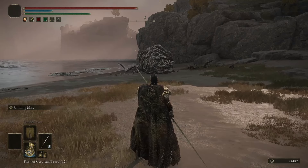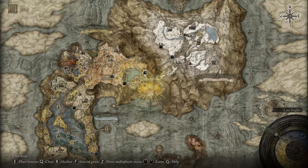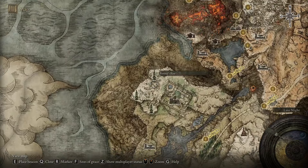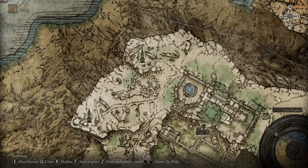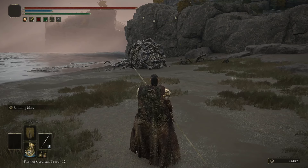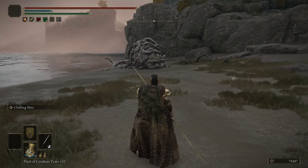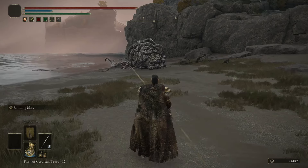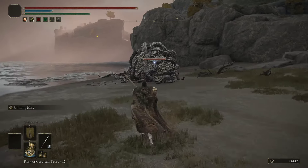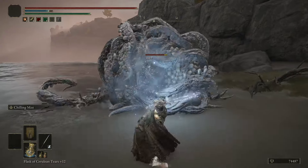The third cold ashes of war that we're going to take a look at is called Chilling Mist. Chilling Mist is dropped on the north side of the map, just south of Renna's Rise in this little ruins here - there'll be a teardrop scarab, just kill him and it will drop for you. This will coat your armament in frost and then slash, spreading frigid mist forwards; the armament retains its frost for a while. This one is extremely short range - you have to be pretty much right up in your enemy's face and it's got a really long cast time.